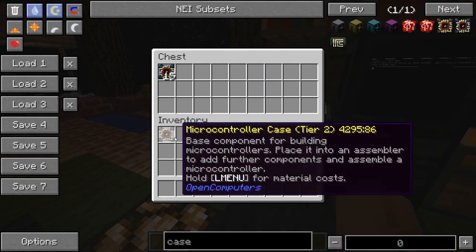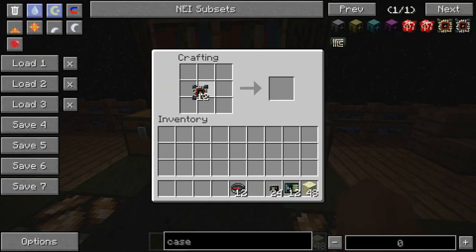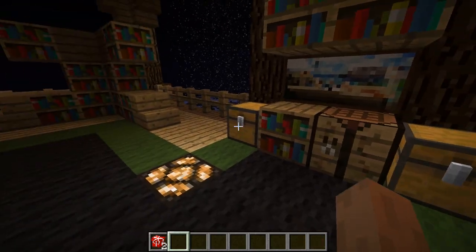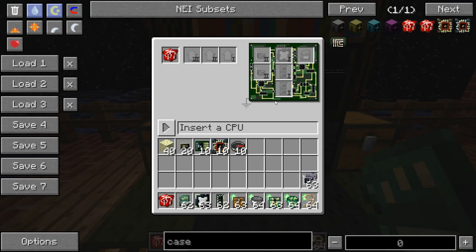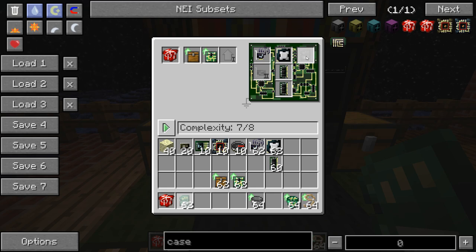The reason I am mentioning this is that the actual new feature requires the microcontroller in its recipe. So as you might imagine, this is also a device crafted in the assembler. It does have a proper image and name, of course — this is just to avoid spoilering for a few more minutes. So when I place this new case type in the assembler, you can see it's pretty much a device like most others. It takes a CPU, some RAM, all the common stuff — and we of course need an EEPROM, some BIOS to run the whole thing.